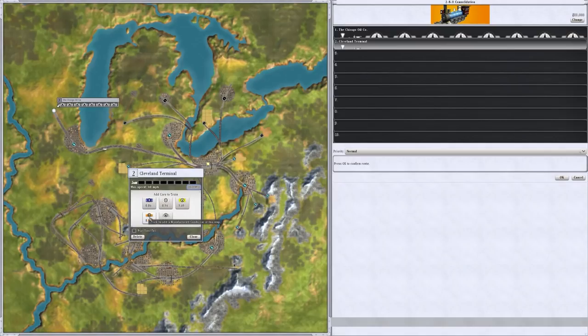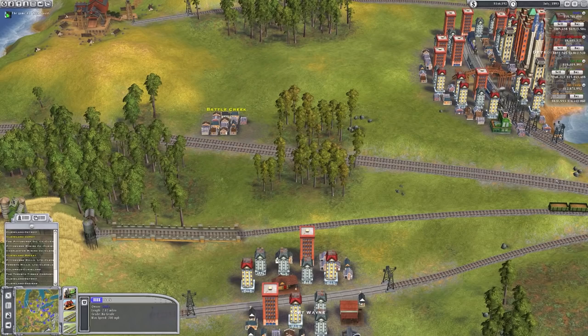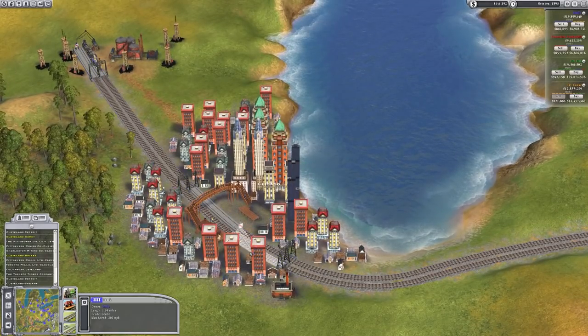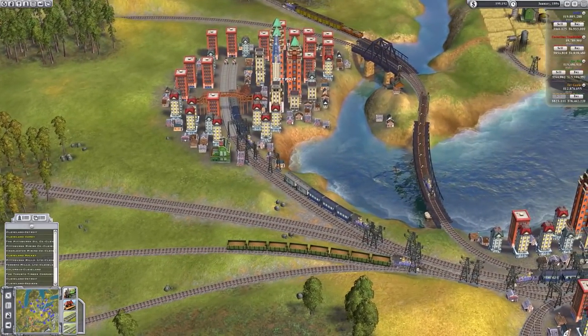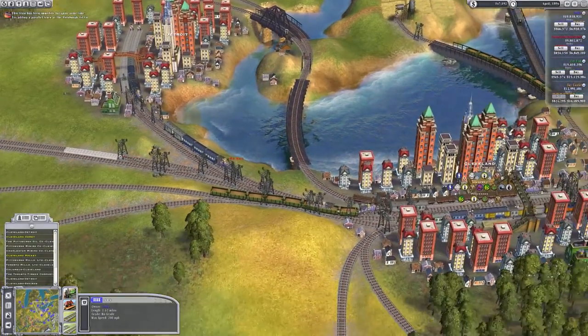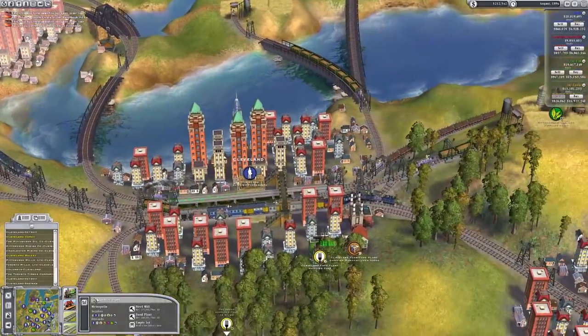We're deliberately going against how you normally play, which is to expand as fast as possible and get as much transported as possible. We're on 800,000 now, trying to get to 900 to buy the last bit of Cornelius stock - there we go. We now own 60% of Cornelius's empire and 20% of Jim's. Cornelius also owns 10% of Jim's. Six million to buy out Cornelius. I mean, I could go all the way to Chicago and connect all that up, double track all the way across, then have oil go to Cleveland, come back with food and manufactured goods.